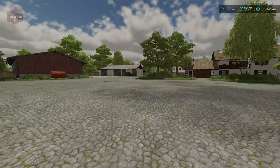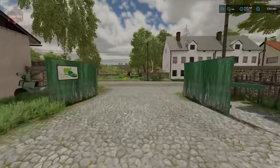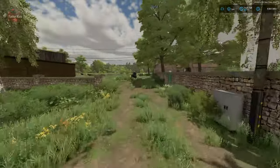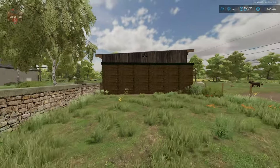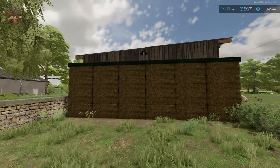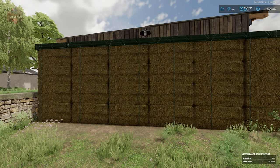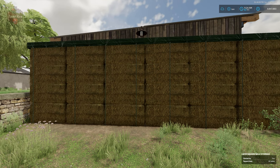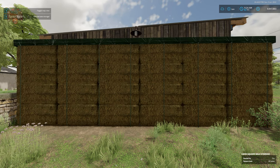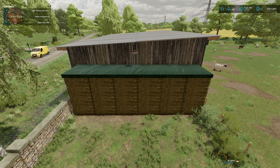Across the street from the farm, just beside the sheep and goat area, we have one of the three bale stacks available here on the farm. This one will hold 48 square bales — these are 188 centimeter square bales. We walk up to it, hit E to enter, hit B, then Y to unload the bales.